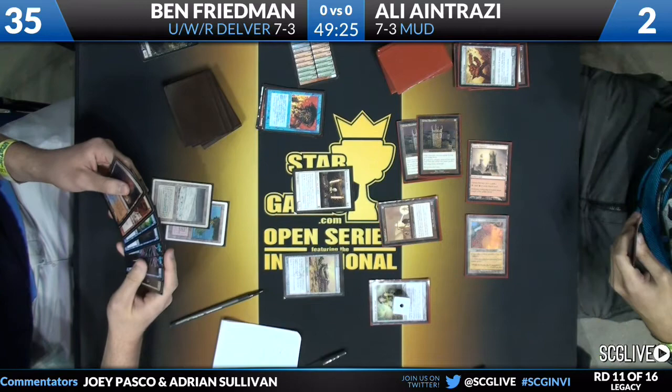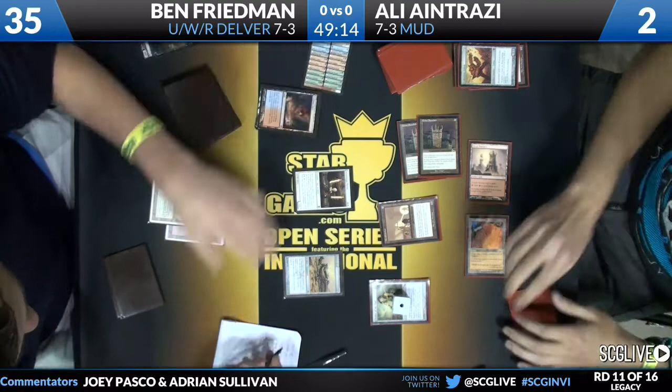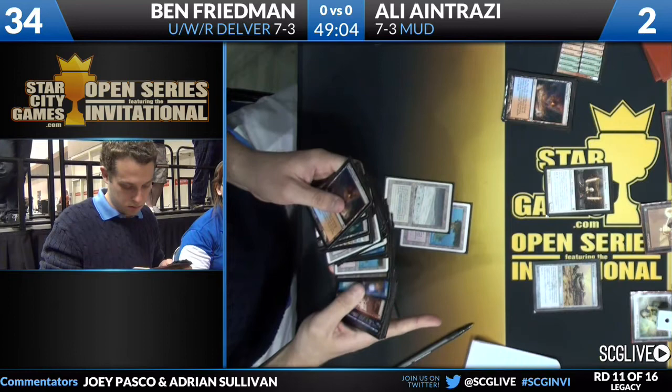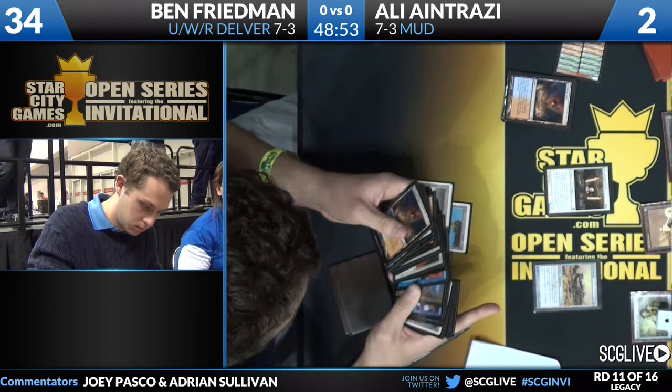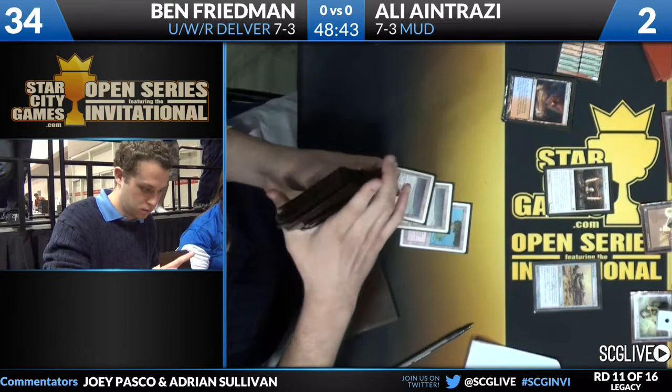Ben has a Fetchland — Scalding Tarn — and he's going to crack it. I believe there's a Geist of St. Traft in his hand. Taking out that Germ token has bought Ali enough time to potentially dig back in. Ben right now has passed by several lands — I think what he's doing is checking what spells he can actually cast, sculpting a plan around that Chalice for one on Ali's side of the board.